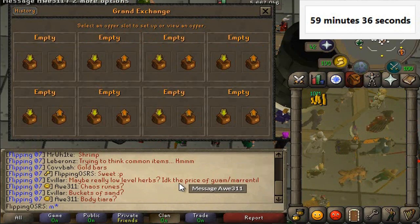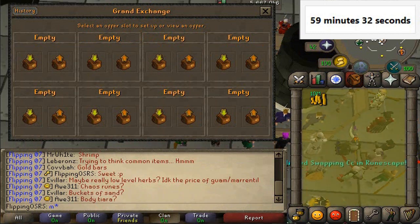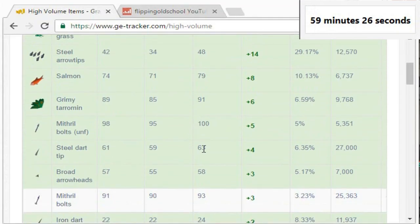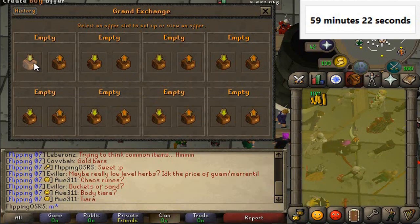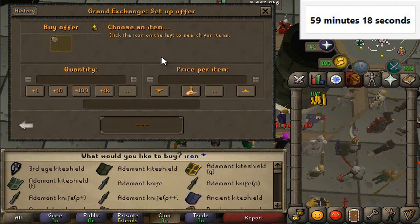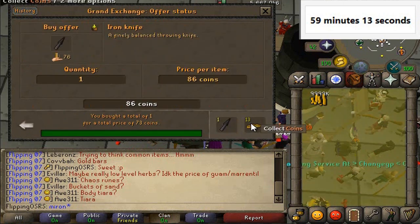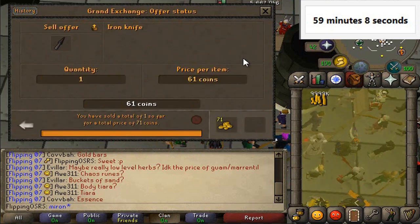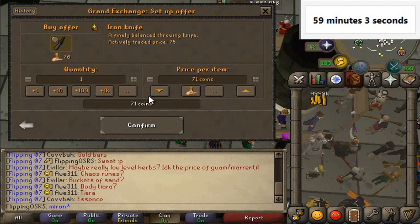Clan chat recommended some stuff too. Some of the best items I found when I briefly scanned it — iron knives actually had a very good margin. Let's have a look: 73 into 71, so it's a little different now but still 2 GP. We'll go ahead and do 7k — I think that's the limit for that one. Looks like it is 7,000.